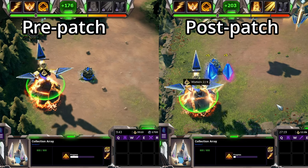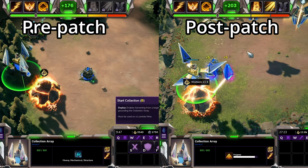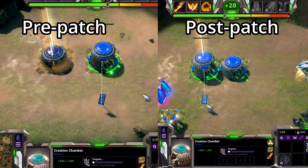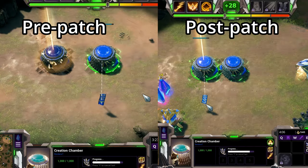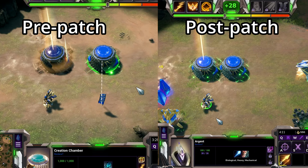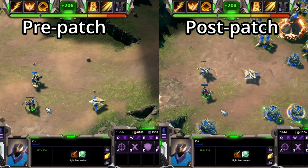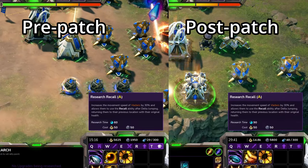Flexion's Erase ability to morph to flying mode has been increased from 1 second to 5 seconds. Argent's build time has been increased from 26 seconds to 28 seconds. Vectors have seen their ground weapon damage changed from 6 plus light to just a flat 9 damage. Recall research duration has increased from 60 seconds to 90 seconds.